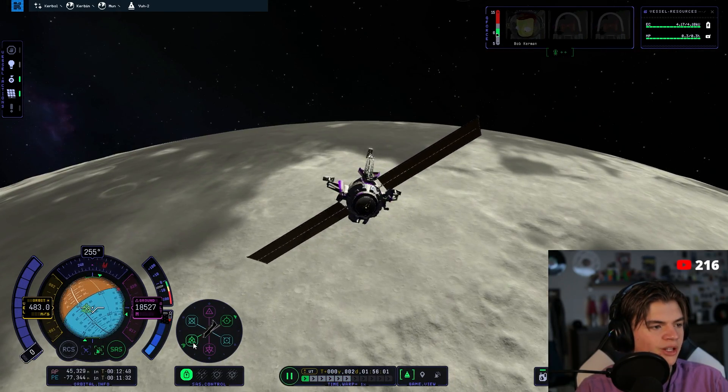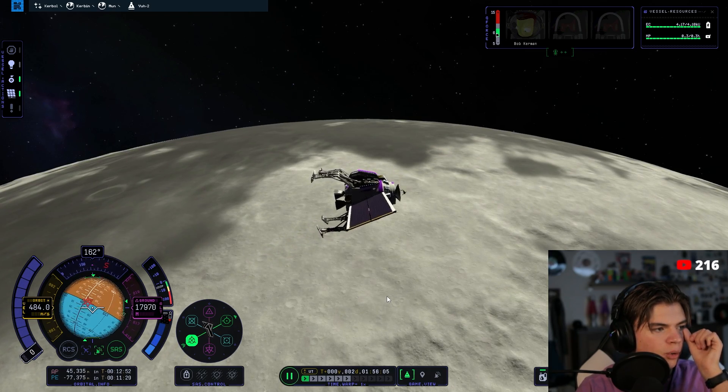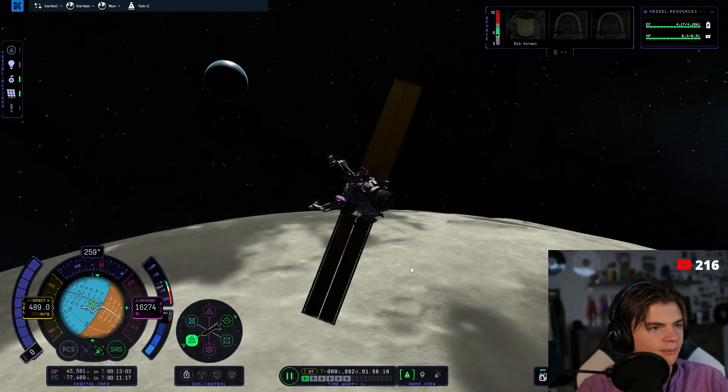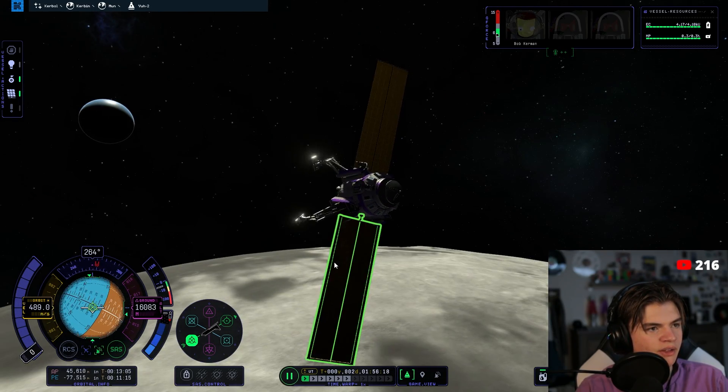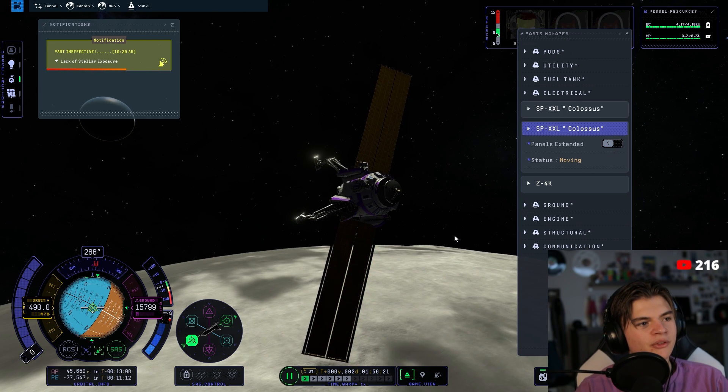We want to face retrograde. Reaction wheels, do your work — slowly working, yeah they're working. Maybe it's not a great idea to have the solar panels out while we're landing, so we can put them out after — for now we're going to retract them.